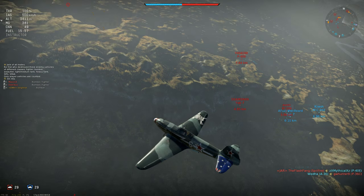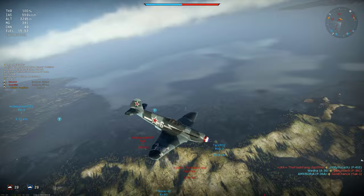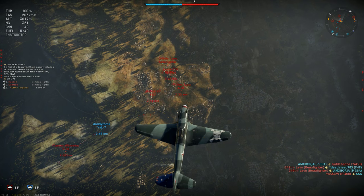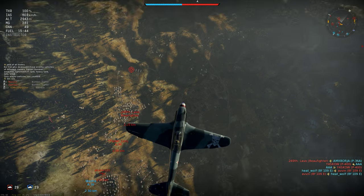I've dropped down to 3000m, only 1000m above the fighter spawn which is off to my right. I'm flying directly above the thickest concentration of enemies as I continue my shallow dive. A P-400 spawned in, but I'm traveling much too quickly for him to catch me.